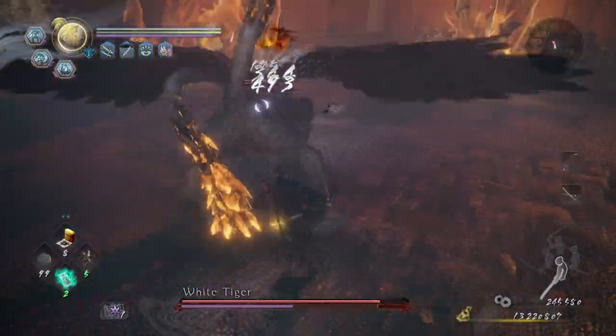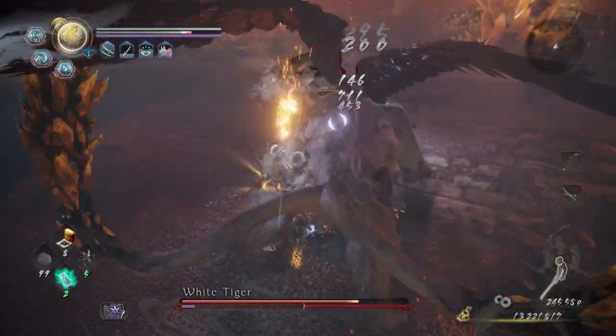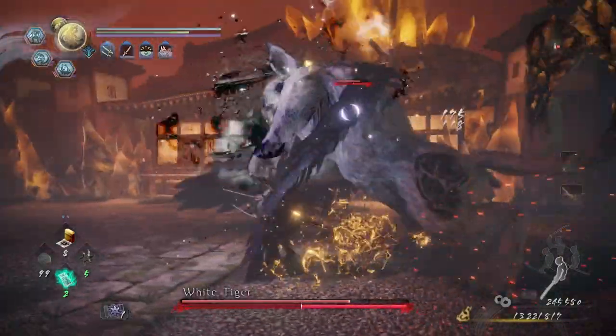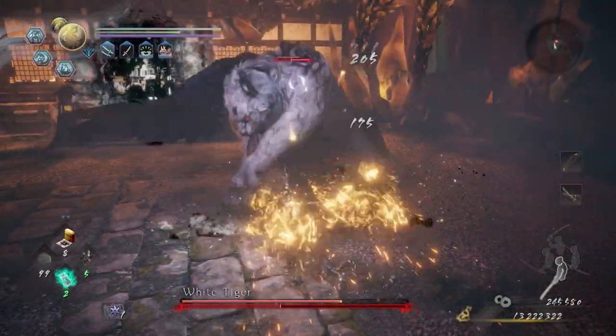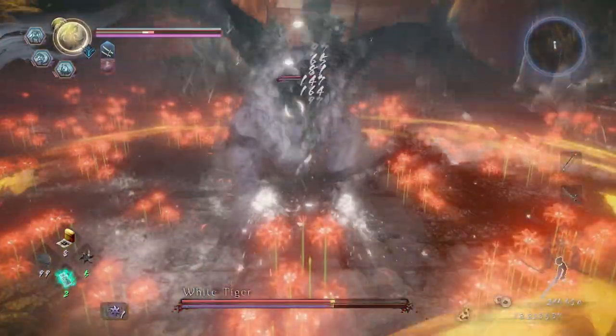That burst attack, you can counter it by just staying right underneath him and then burst counter as he's coming down. Be careful while staying behind him because his tail can grab you. You can avoid a grab by backing up or staying really close to him.